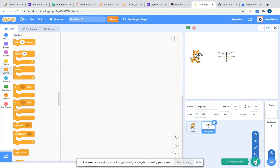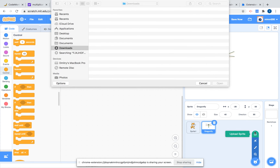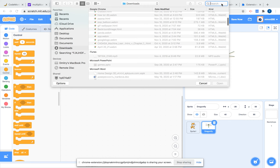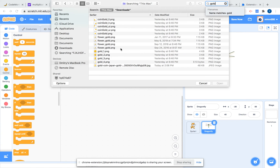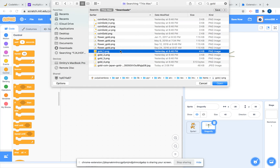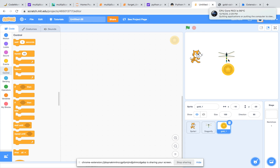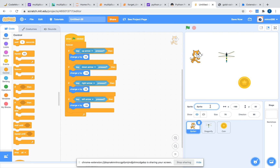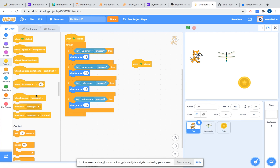Now let's get another sprite — that's going to be the coin. We're going to touch the coin to score a point. So, gold coin — there it is. I can have two of them; you can do whatever you want, I'll just choose this one. It's going to be called 'Coin.' Now let's go to the cat.